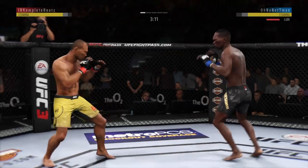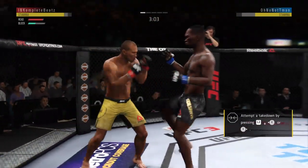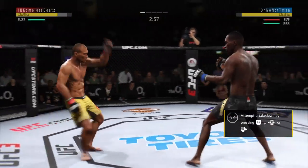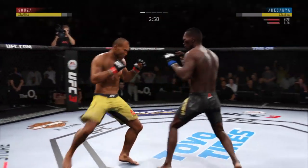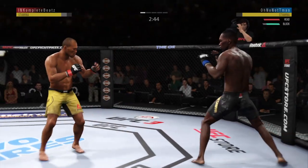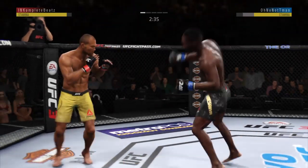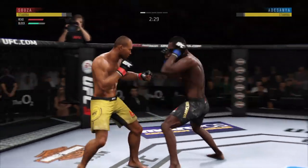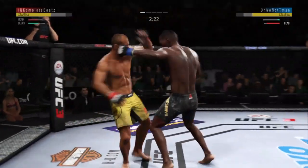He missed that kick. Israel Adesanya gets hit with a kick here — let's see how he responds. Nice shot. That one hurt. Just inches away from landing one of those big right hands. He missed with that jab attempt, but he landed that inside leg kick. Shows him the left and then follows it up with a right. Nice one-two punch there.